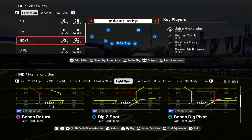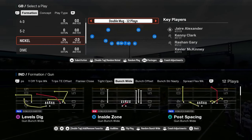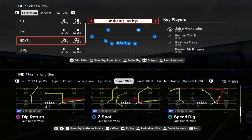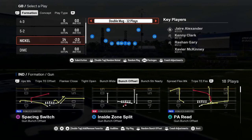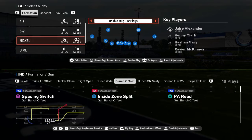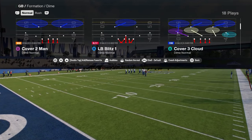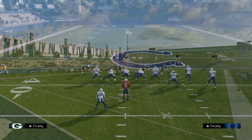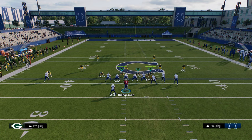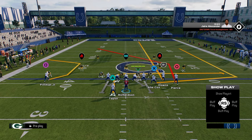Their tight open is a little bit better than the Packers tight open. You do have some good man beating stuff as well. You have bunch wide — a lot of playbooks got bunch wide this year. But really, why are you in this playbook? You're in this playbook for double post. Double post is the most powerful play probably that we've seen in Madden over the last five years.